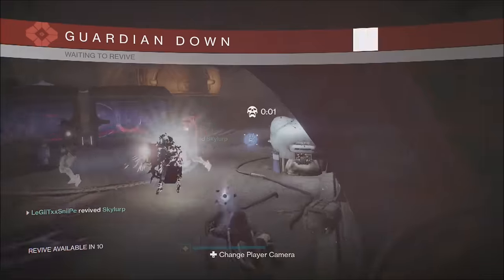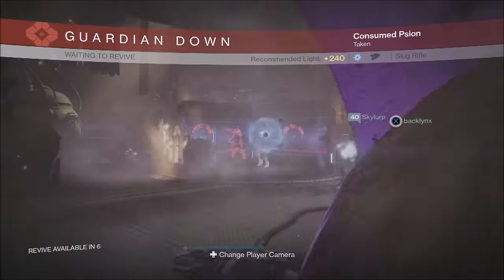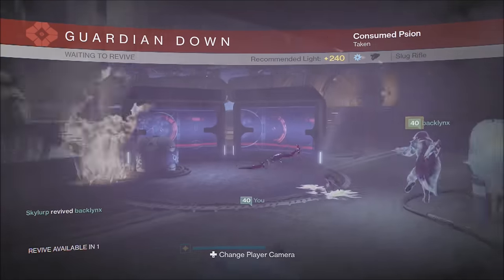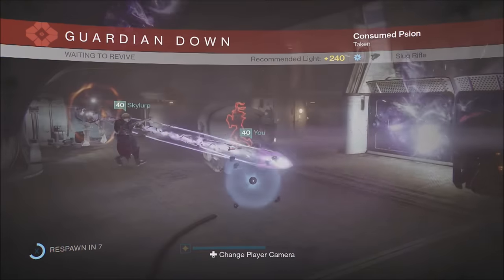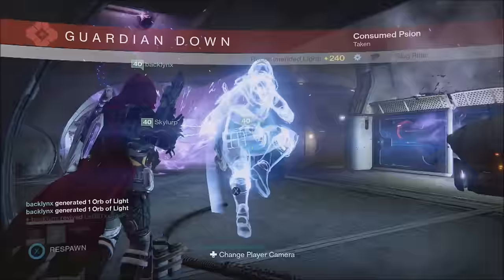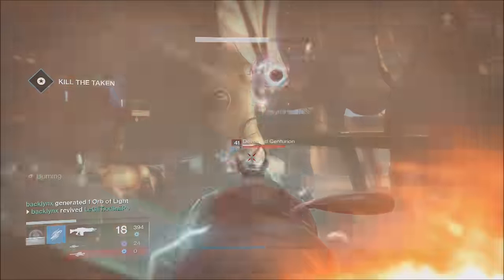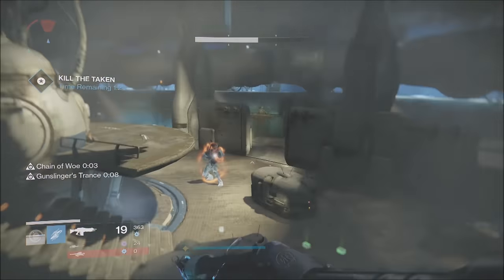Head through the tunnel into the final fight. There's going to be a boss and a lot of ads. Killing the boss does not end the fight — you have to kill all of the ads. In this room there will be a finite number of blights that spawn, and when they spawn, get rid of them instantly so that as few ads as possible are created.